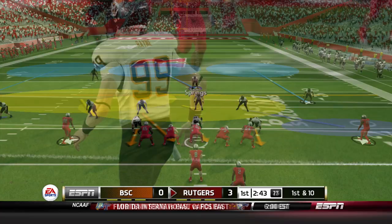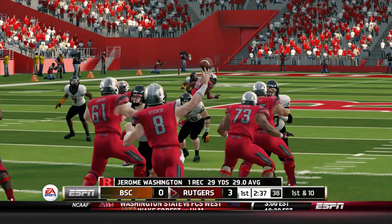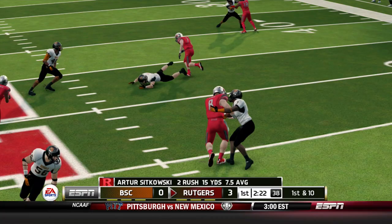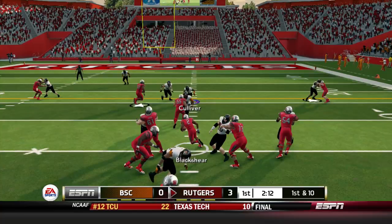A nice first punt for him as Sitkowski and the Rutgers offense come back up, looking to make it more than a three-point lead. Jerome Washington down inside the 45-yard line — completely beat Brandon Springs the free safety and sprung loose for a first down. Sitkowski powers through two men and picks up a first down of his own. Rutgers rolling with back-to-back big plays. Blackshear gains six before being brought down by Oliver Over.